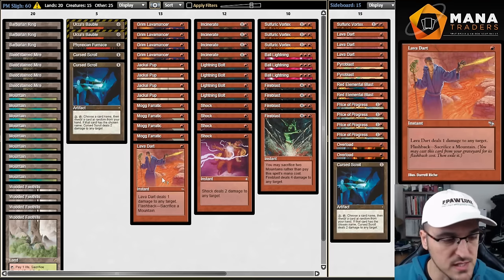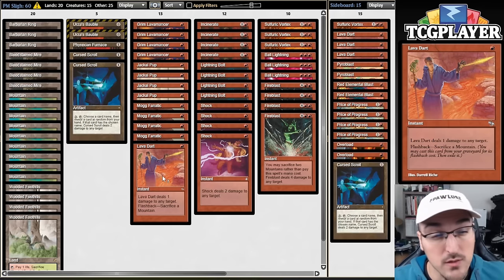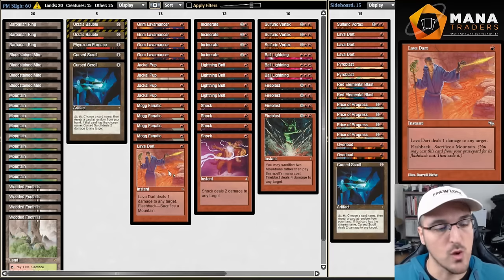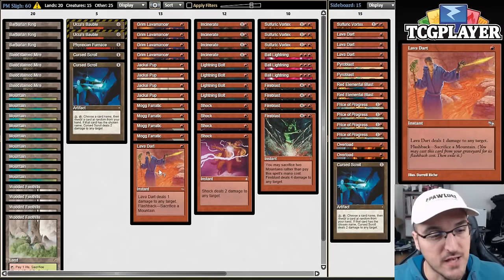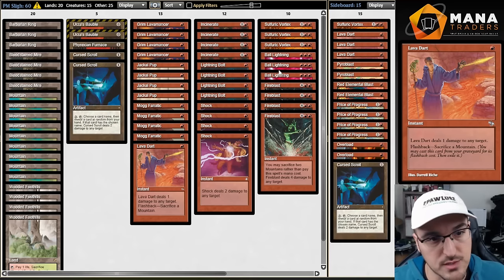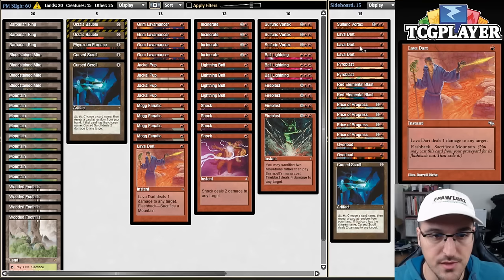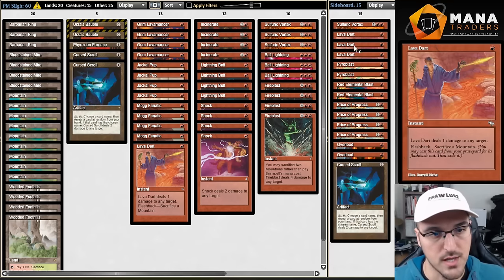One card I forgot to point out is Lava Dart. It goes face but more often will end up going to creatures. There are a ton of one-toughness creatures that are extremely important in this format — Goblin Lackey is number one, but also Elves, Wirewood Symbiote, Mother of Runes — Lava Dart answers them cleanly. It's also an absolute banger in the sideboard when your opponent has Ball Lightnings: by throwing Lava Dart at their face in earlier turns, you're not threatened by a Lightning Ball Lightning killing you on the crackback. You'll see the other three copies in the sideboard, along with the fourth Sulfuric Vortex and third Curse Scroll.